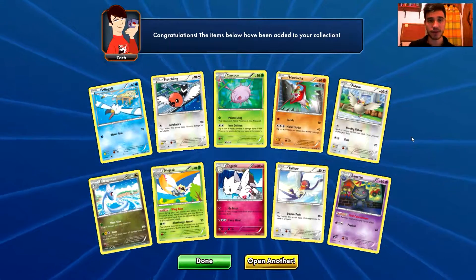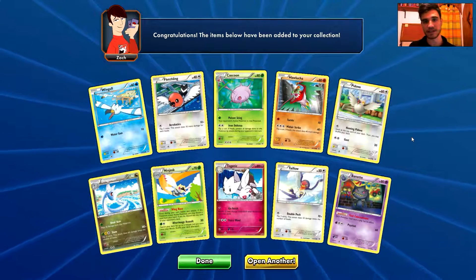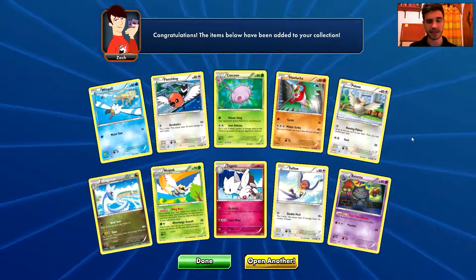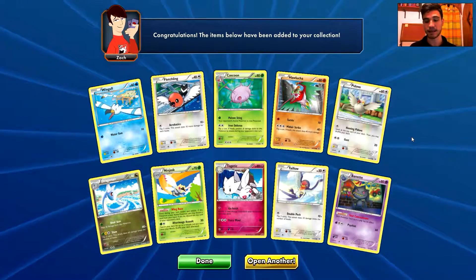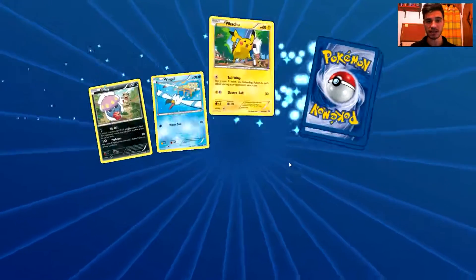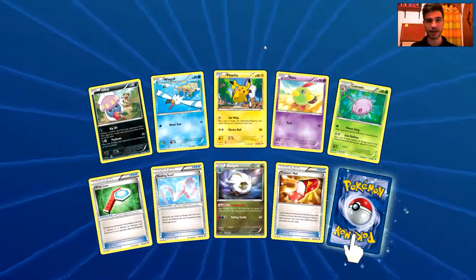Hey there Pokemon fans, Reitros here with part 2 of the X&Y Roaring Skies Digital Booster Box Opening Series. This is the second digital booster box of the Roaring Skies that I'm purchasing and opening. Without further ado, let's click open another one. I'm going to open 6 packs in this episode as well, still trying to find this awesome Shedinja EX.